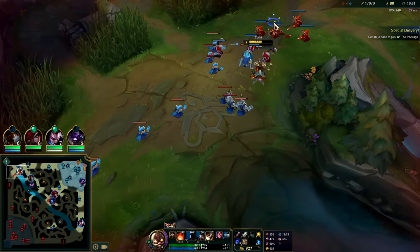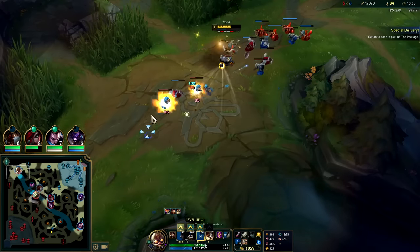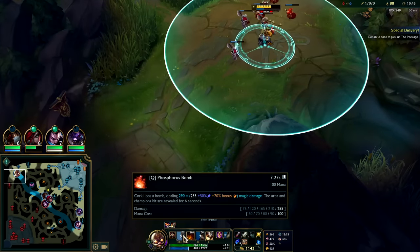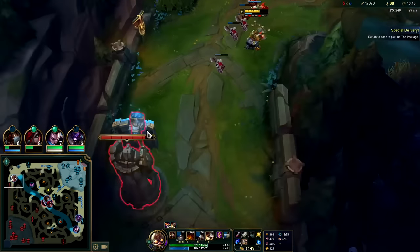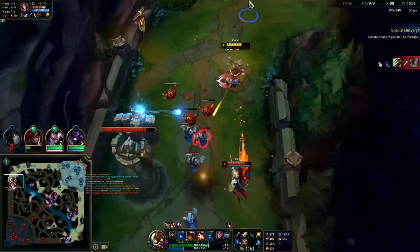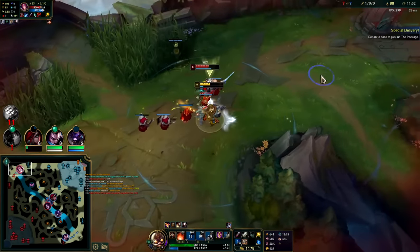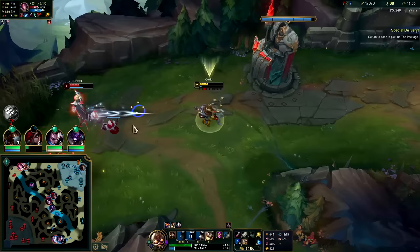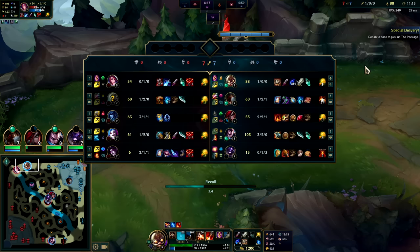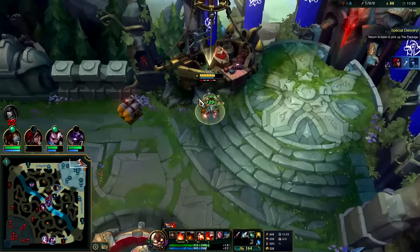Drop our E through the whole wave. The closer you are the faster your Q gets there on Corki — farther it is the longer it takes. It is the 10 minute mark so we can go back and get the package. Oh I think I'm dead — well played to her. Oh she messed up, she played herself. I'm pretty sure I should have died there — she randomly threw out that ability. Now we're on Mana Moon, we'll grab our package.